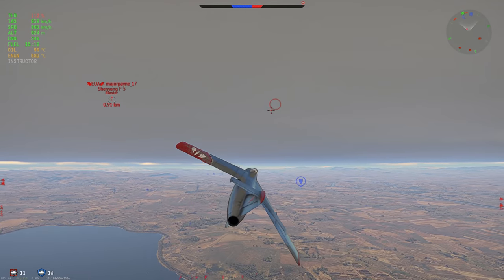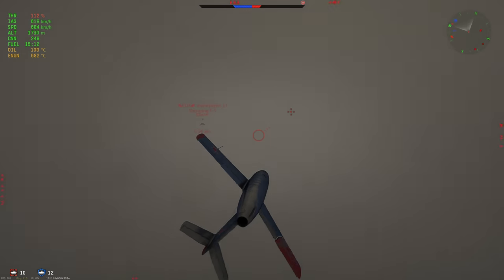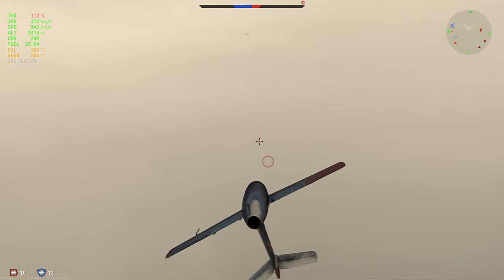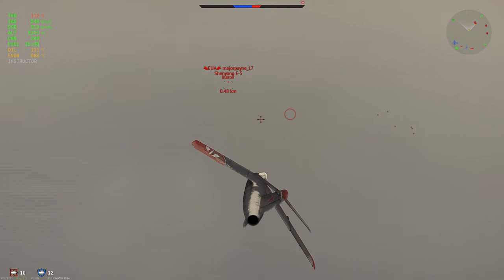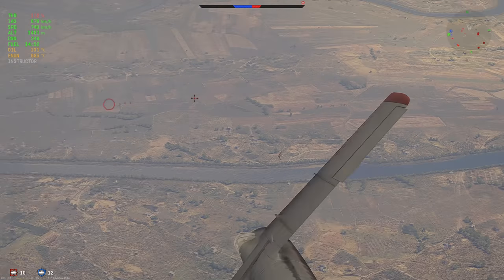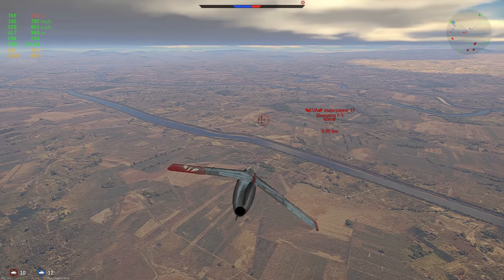I might have killed him if I had turned a bit earlier. Luckily he turns into me. He finally starts dogfighting me somewhat, but you can tell how much faster he is — I'm cutting him off, turning inside his loop, and he still outruns me. The moment he straightens out, look at that speed difference. Either he just keeps running or there's no way in hell I'm catching him — he's faster with better acceleration and a much higher top speed.